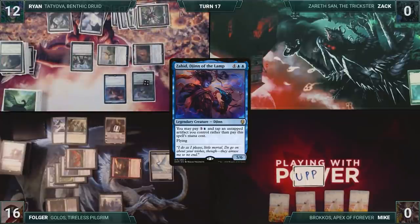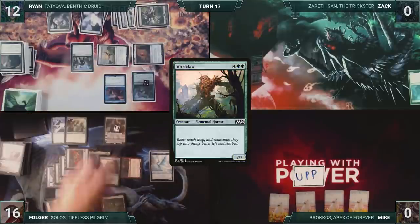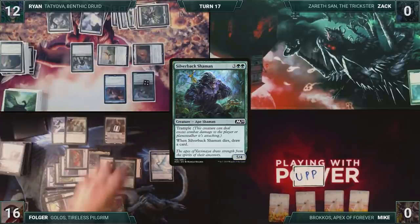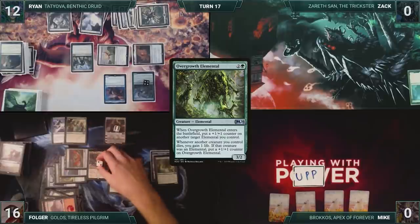At the end of Ryan's turn, Folger flashes in Yarok. Season of Growth triggers twice through Yarok, and Folger scrys one twice. Folger then flashes in Vorstclaw. He flashes in Silverback Shaman. He then flashes in an Overgrowth Elemental, triggering twice through Yarok, and giving Yarok two plus one plus one counters.